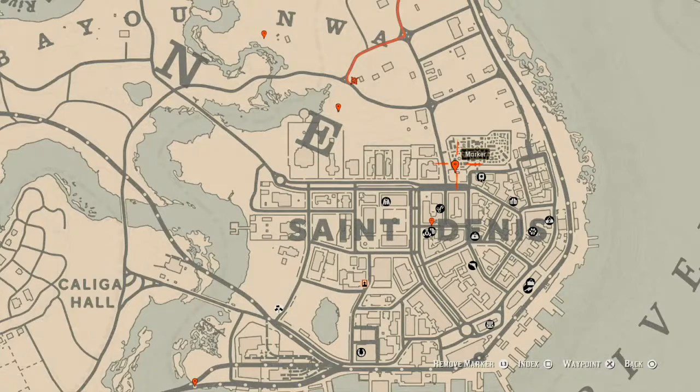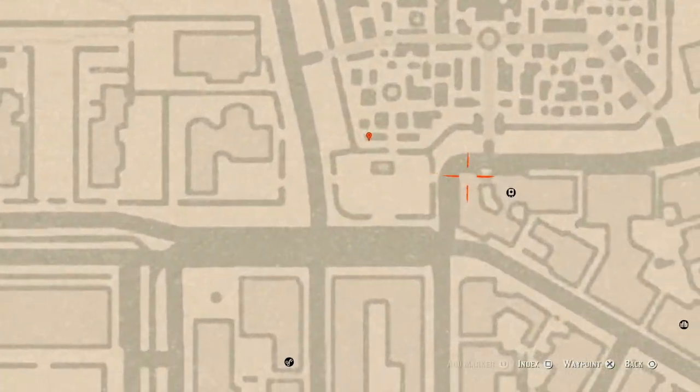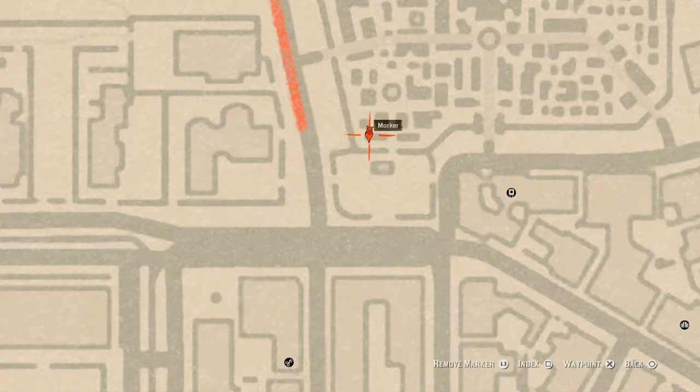Let's go over to our next spot which is another tarot card. This tarot card is inside the cemetery right here at this location — come and stand in front of it, walk up, and you will get a tarot card which is a Knight of Wands. It's in that little mausoleum right there.